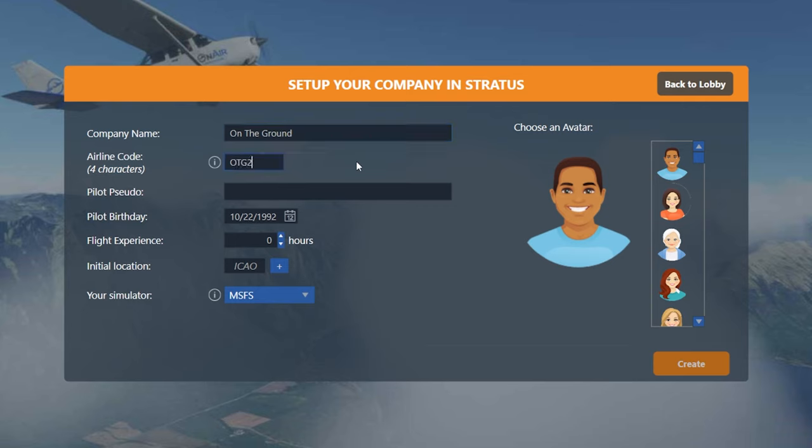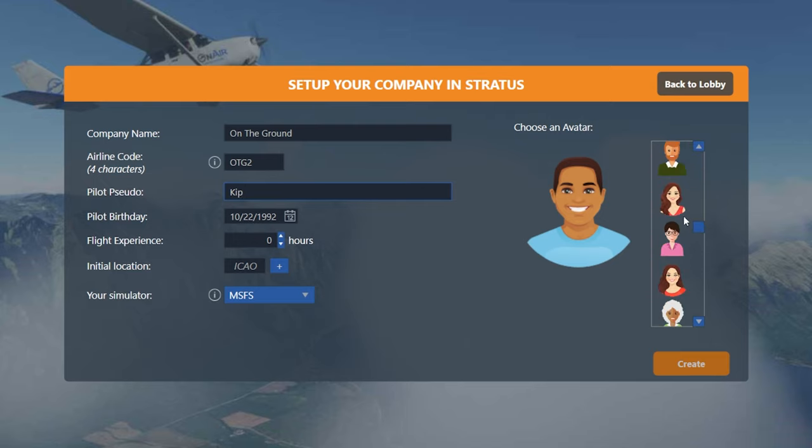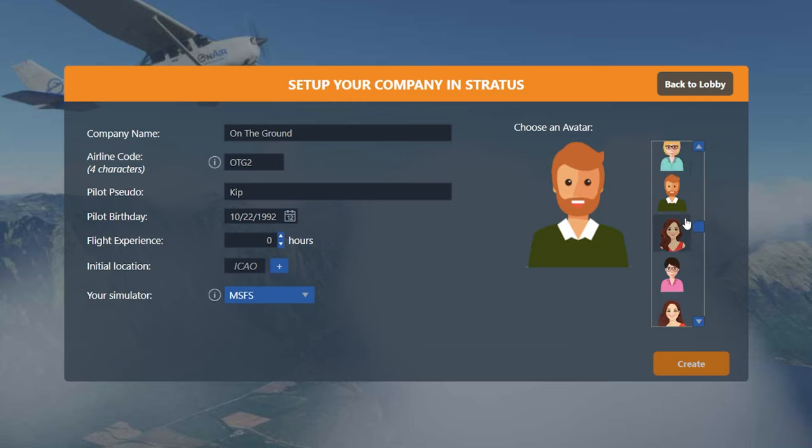This is something that is persistent, so you cannot change this later. And this will be the four digit, four letters and numbers code that your airline will be referred to within the world. Then after that, we can set our pilot name — I'm just going to put Kip here. Then on the right, you can choose from these like 100 different little avatars that will represent your character in the world.